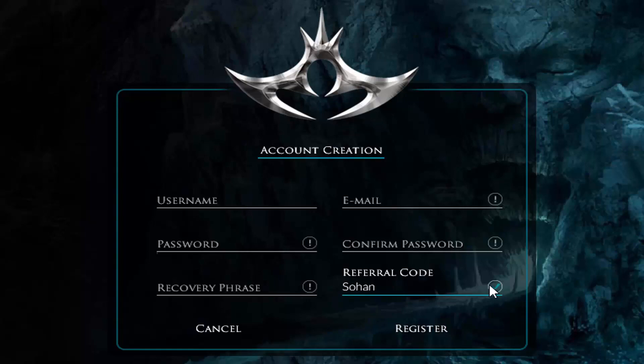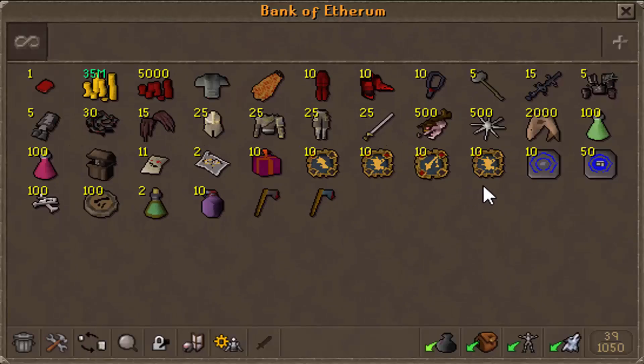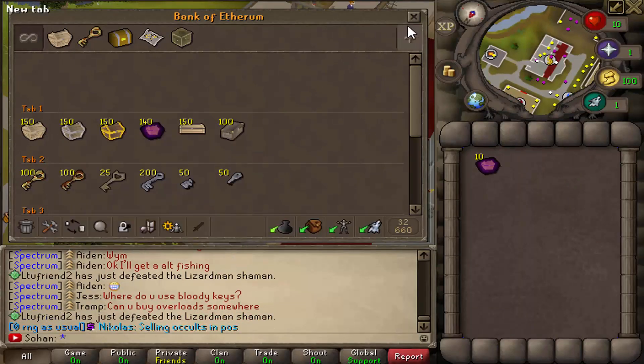You also get a bunch of free items on the server to get yourself started off, so it's definitely worth doing. Here are all the items you can get - you get loads of really cool stuff to start off like blood money, loads of PK gear, and in general it's just really easy to start on this server. So definitely make sure to use my referral code.